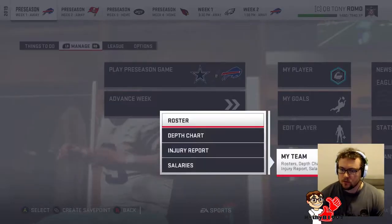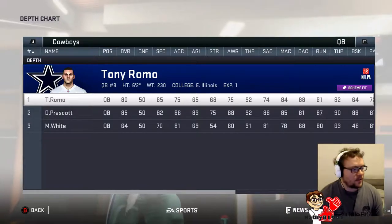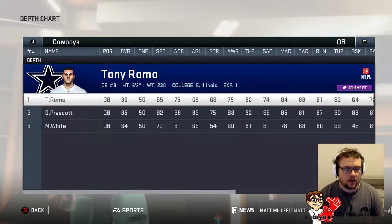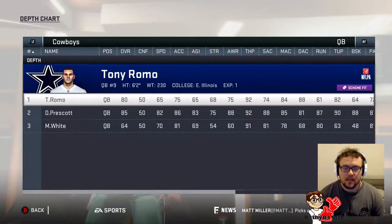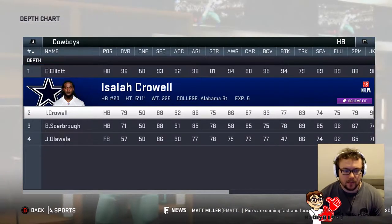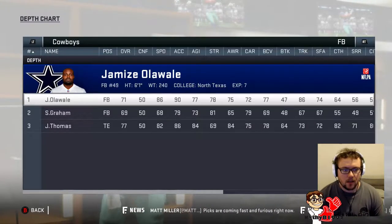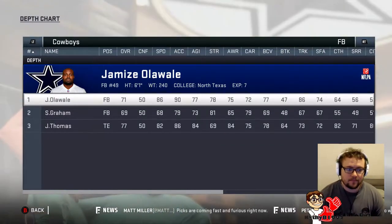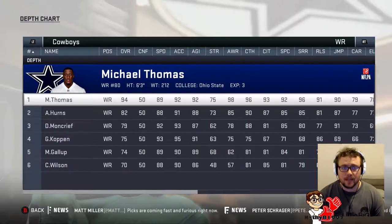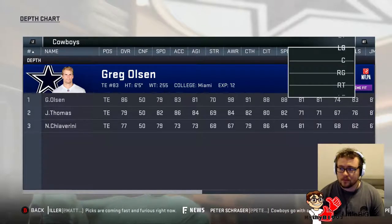If we manage the team, let's go to depth chart. I've been promoted to the starting lineup — I was bored of holding footballs. Dak Prescott has fallen out with the coaching staff and they just want him to ride the bench for a bit. Half back is still Ezekiel Elliott, we now have Isaiah Crowell as the backup. Full back is still Olawale. For receivers, we have picked up Michael Thomas — I don't know how we got him but he is here. Tight end we now have Greg Olsen, so that's not too bad.